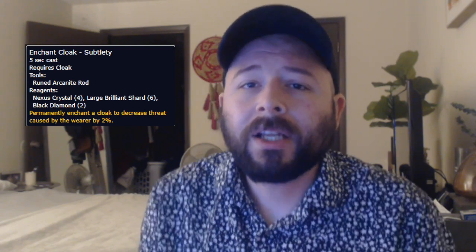You will be using this for the rest of the game. Next we go into the enchants. Similar to Molten Core, they drop off bosses. The one useful for Shadow Priest is the cloak enchant — Enchant Cloak: Subtlety. It permanently enchants a cloak to decrease threat caused by the wearer by 2%. We already don't really pull threat, but it is still good to have, and it is technically better than the best current available enchant, which is the +5 resistances to cloak. Definitely use this over that. But the next enchant I'm going to go over is the best one.